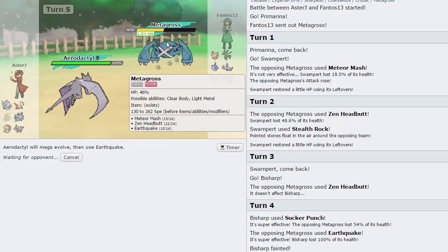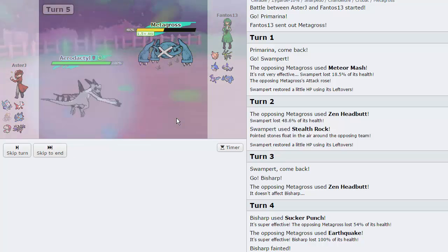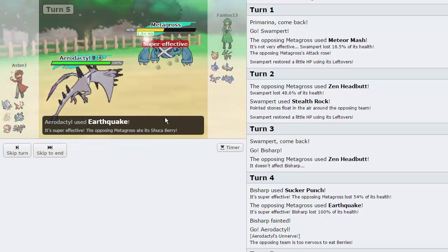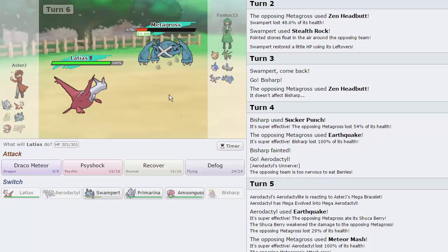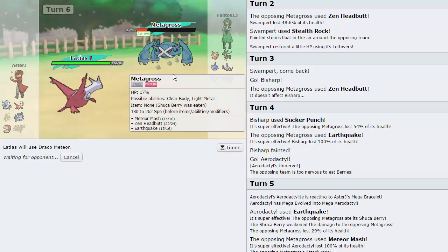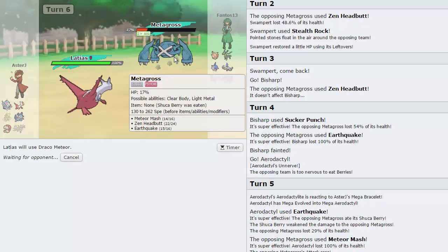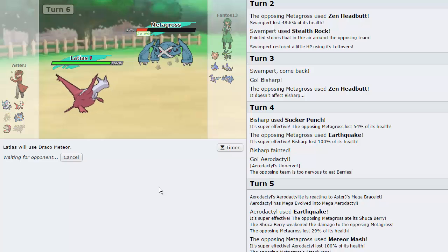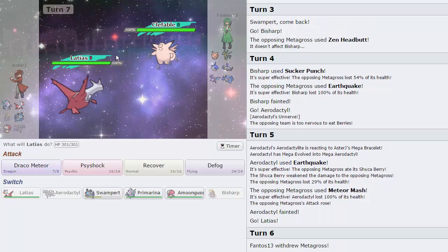I think I just have to pray he doesn't have Bullet Punch and go into Aerodactyl and click Earthquake. He's already shown three moves — if he's fully offensive then so be it. We go for the Earthquake. He stays in and eats a Shoku Berry, gets another attack raise. I could go for Draco Meteor here — if he switches into Clef that's fine, but anything else gets annihilated. He does switch into Clefable.